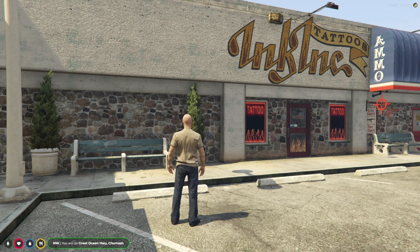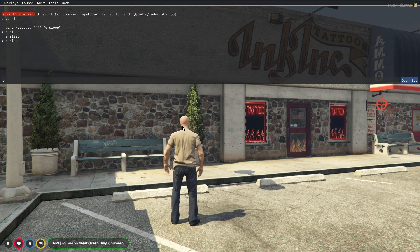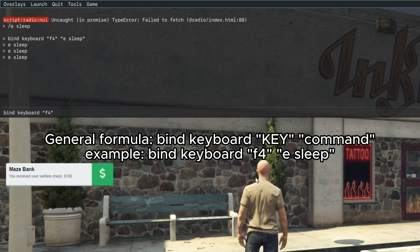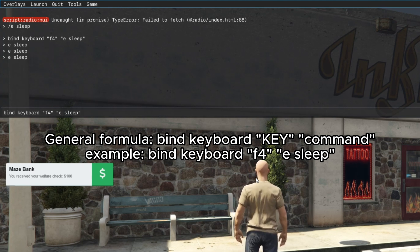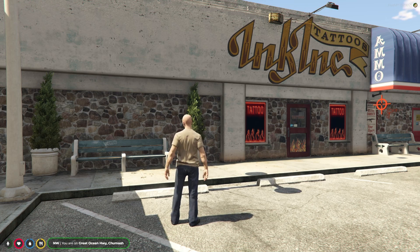To do that, open up the console by pressing F8, then in the chat write 'bind keyboard', then open up a quotation mark and write the key that you want to use — F4 for me — then close the quotation mark, put a space, and add the command you want to use, such as 'e sleep' or any command you want. Then press the Enter button.